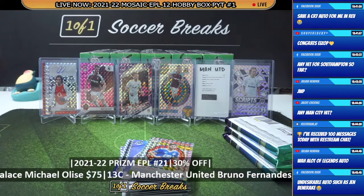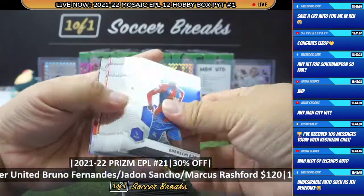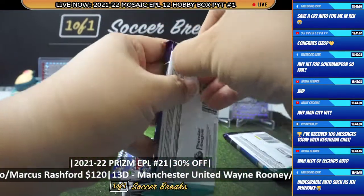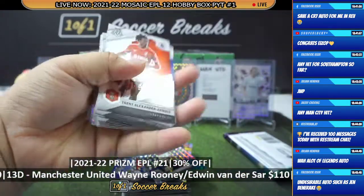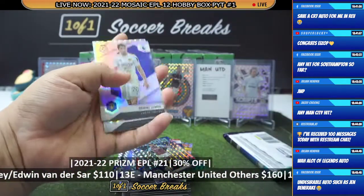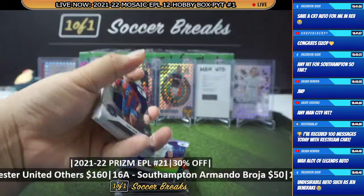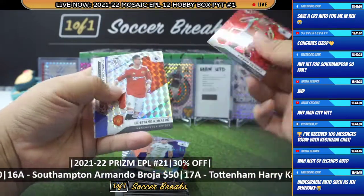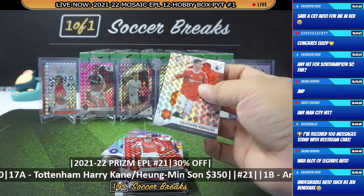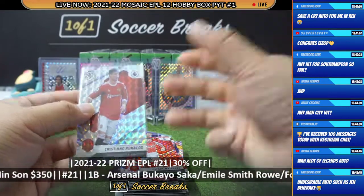Fingers crossed that it stays that way — only good autos. Daniel James, Rafinha, and Tyrone Mings. Daniel James, William Troost-Ekong, Kurt Zouma. Kieran Tierney, Ronaldo, and Fabian Shah. Wow, Ronaldo is on fire — autograph, Silver, Mosaic, Red! Wow.